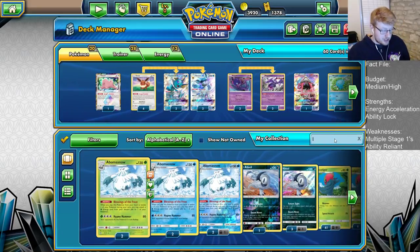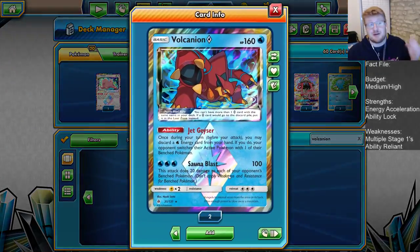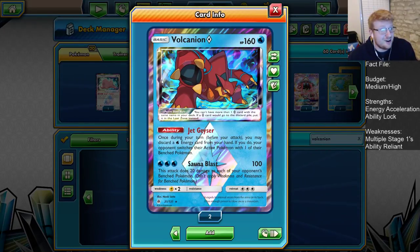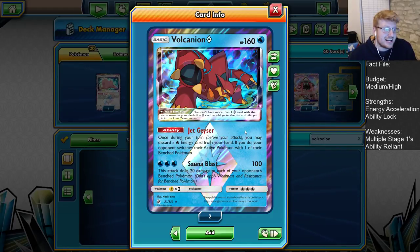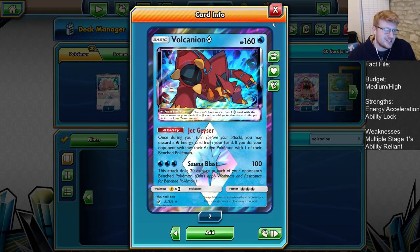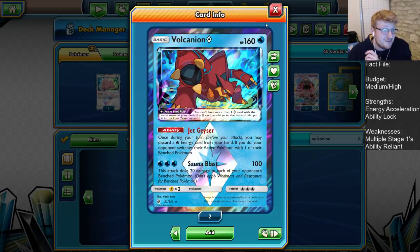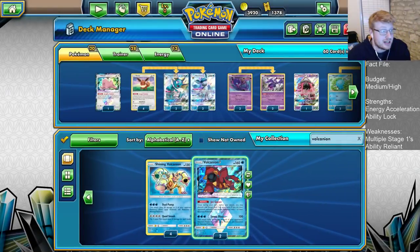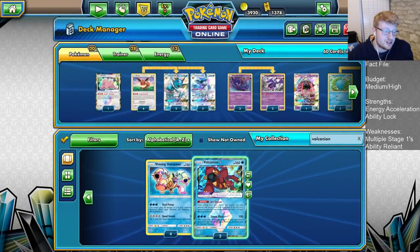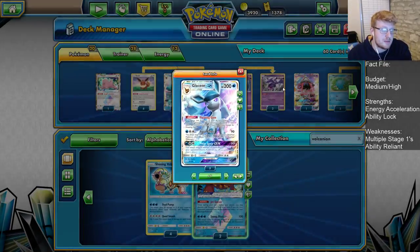On to cards we could be playing. Volcanian Prism Star is a big surprise that I'm not playing, because I'm a massive fan — I've played it in a lot of my Lapras builds. Jet Geyser has extra synergy for discarding Waters, Suicune Blaster has huge value and 160 hit points, so it's tanky. The card in a vacuum is incredible. My main argument against it is we want Glaceon up front as quickly as possible to slow people down.